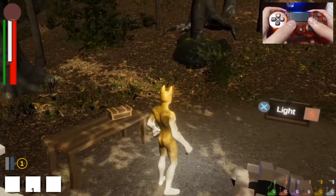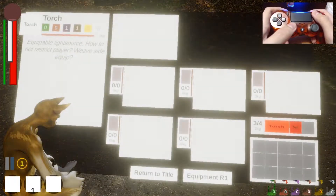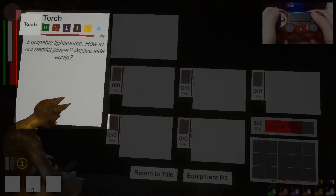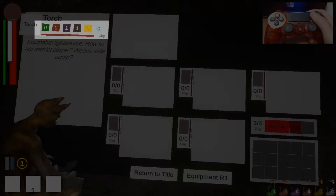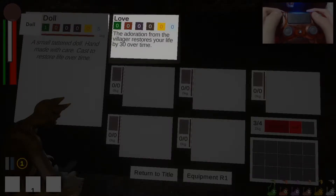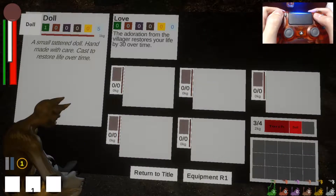I picked up whatever that was — let's check what it is by going to the pause menu. Here's our torch, and you can see on the top right the description shows little bars with numbers in the same formation as the bottom right of the screen. That is the composition of the torch: one bile — the purple — and one earth — the brown. On the side is a doll: one herb and five spirit, and it casts the spell 'Love' — adoration from the villager restores your life by 30 over time.